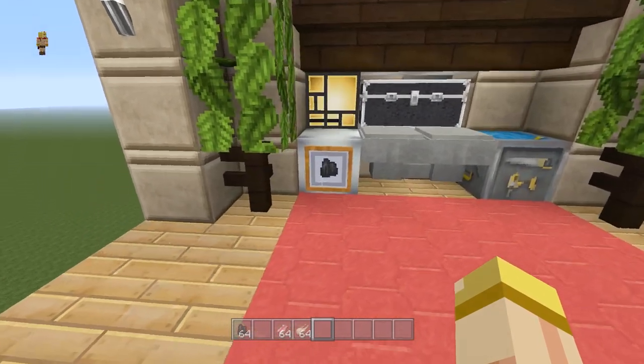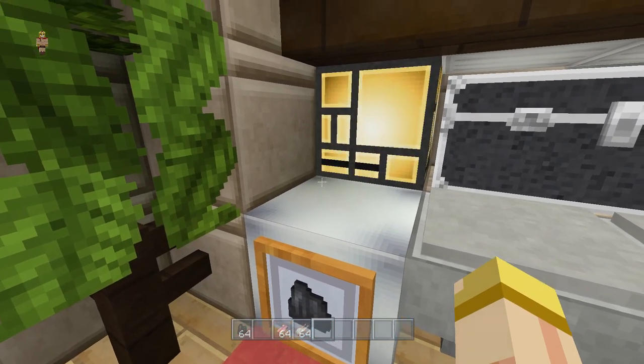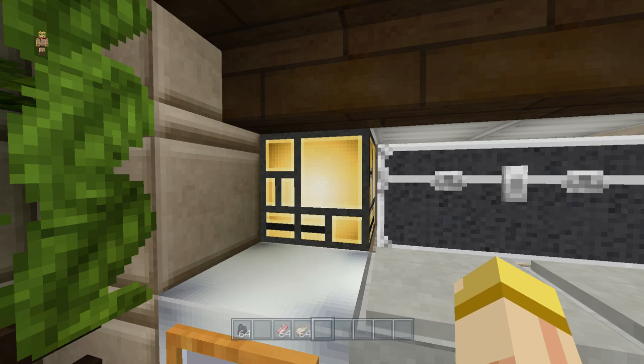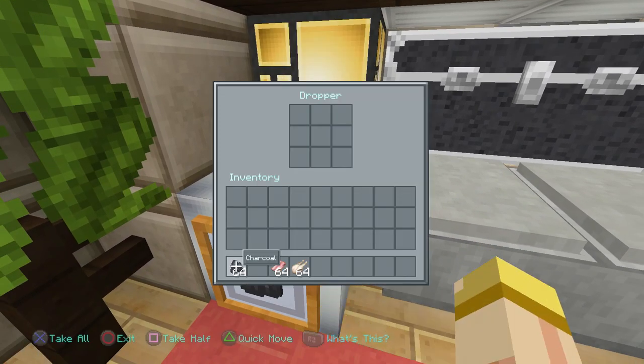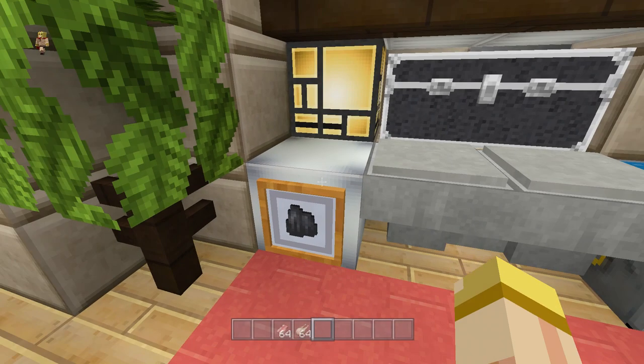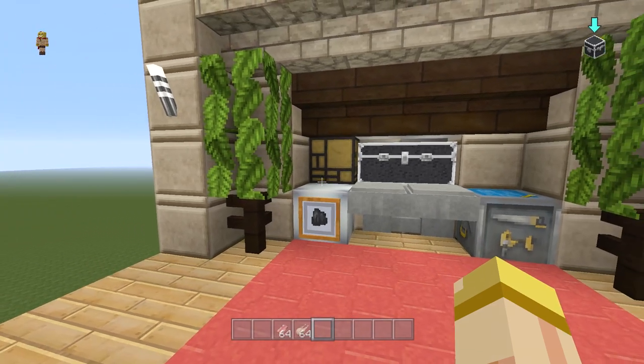On our left-hand side we have a nice spot where you're going to put your fuel — your coal, whatever the case is. We also have a light indication system to let you know when you're running low, which is great because the last thing you want is to put anything you want to smelt or cook in the system with no fuel. Once that light turns off it's going to let you know that you're at a safe level and you're good to go.